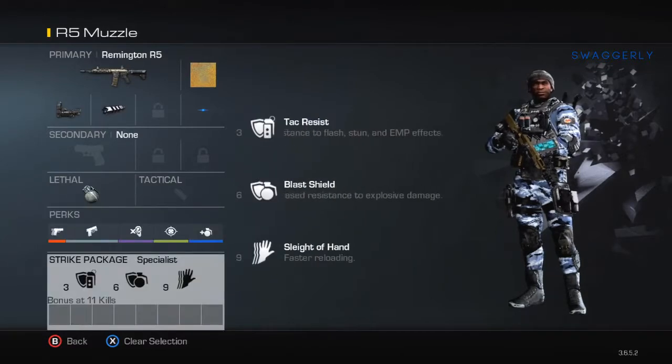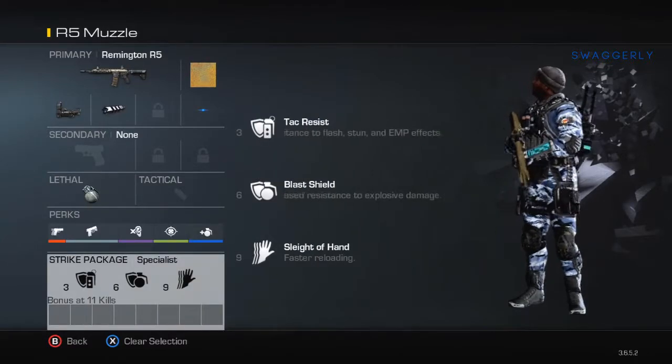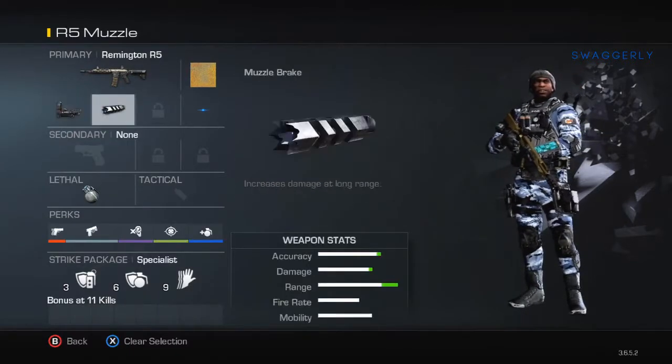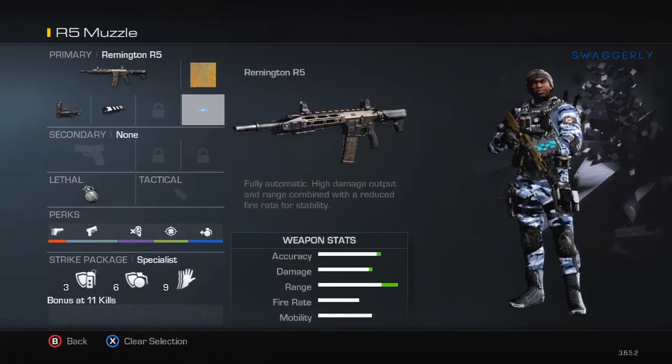On every class I have the Specialist. I have Attack Resist, Blast Shield, then Sleight of Hand, in that order. And the Blue Dot is my favorite — you guys have a preference on that.